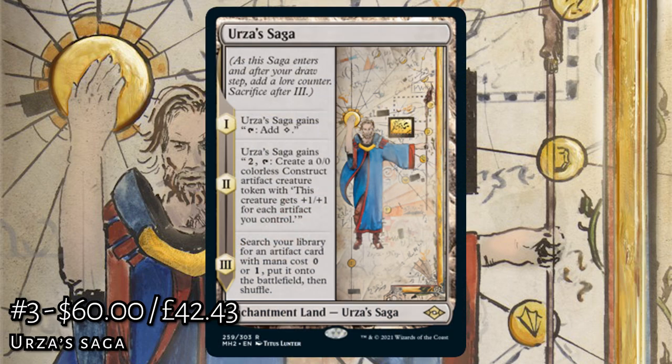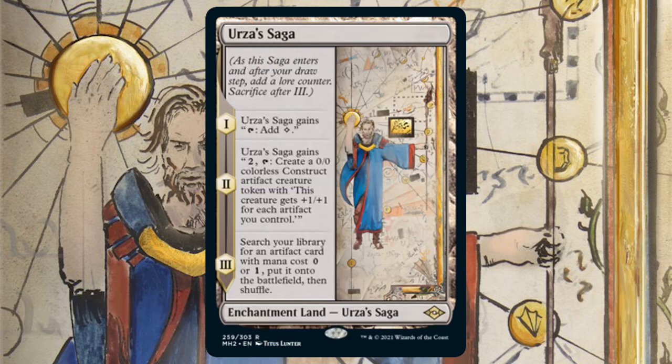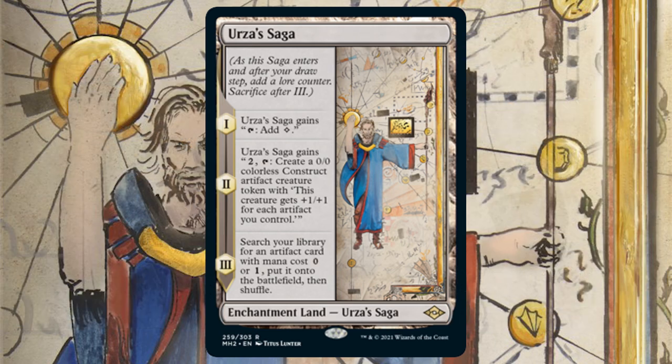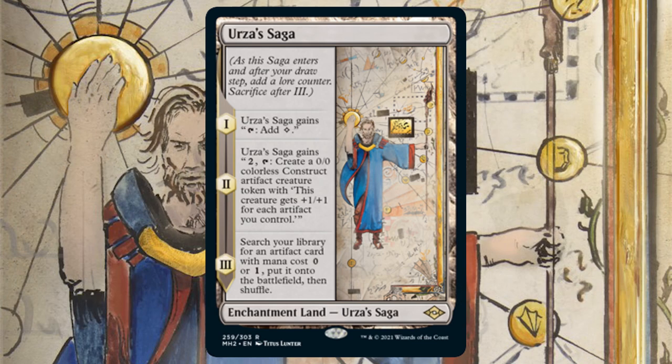Next on the list we have Urza's Saga — not the expensive set, but a new enchantment land from MH2. A unique card where the first lore counter gives you one mana ramp, and the second lets you tap two to create a 0/0 colourless construct artifact creature token with +1/+1 for each artifact you control. If you've got this in a deck, you want millions of cheap artifacts out or cards that create loads of artifacts to make that construct as big as possible.